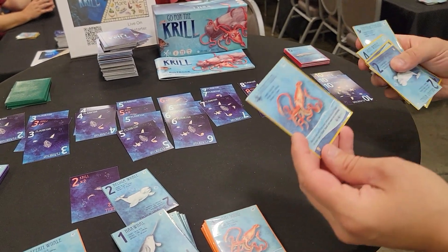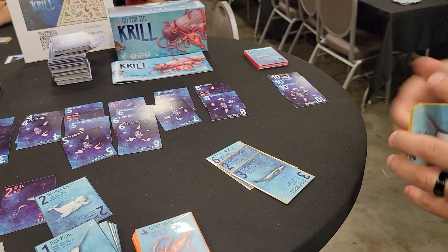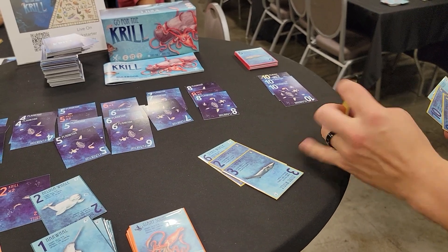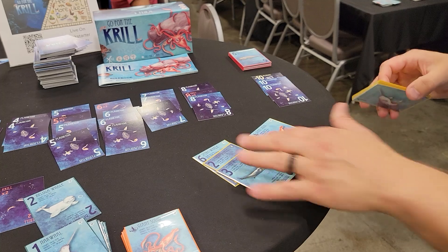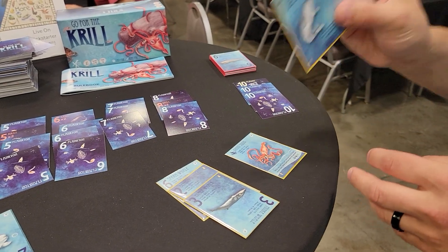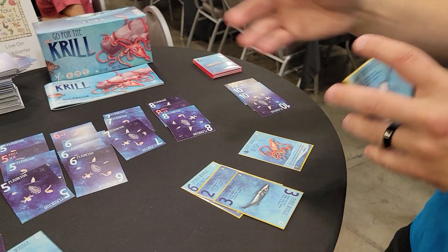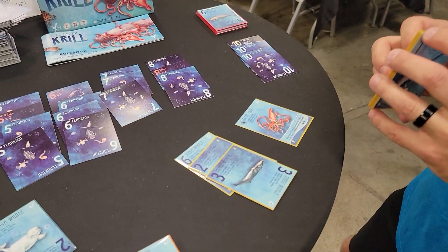The giant squid special card works like this: on the round a player plays their squid, they won't collect any food that round, but they'll be able to retrieve a card from their discard pile and return it to their hand. That's powerful because you'll play every card in your hand exactly once per game, so you want to be very thoughtful about when you play each card — especially when trying not to cancel out with other players.